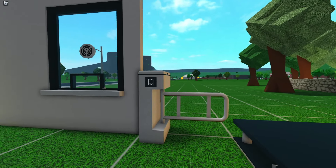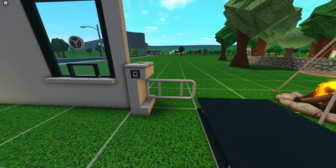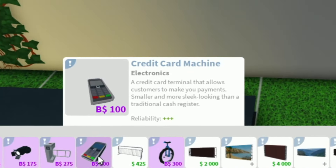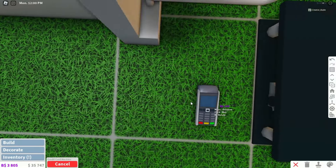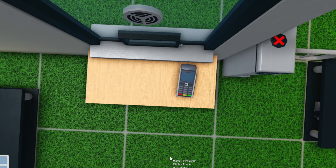I like this a lot. This is cool. I'm curious how this works — does it actually prevent people from going or can you literally just jump the gate? Next, we have a credit card machine, a credit card terminal that allows customers to make you payments — smaller and more sleek looking than a traditional cash register. Okay, we're staying up to date with the modern technology. Very nice. Let me put this on a nice little table here so we can get a better look.